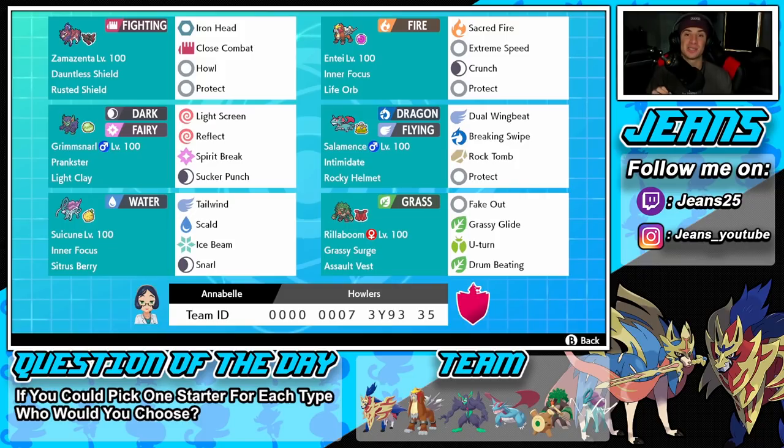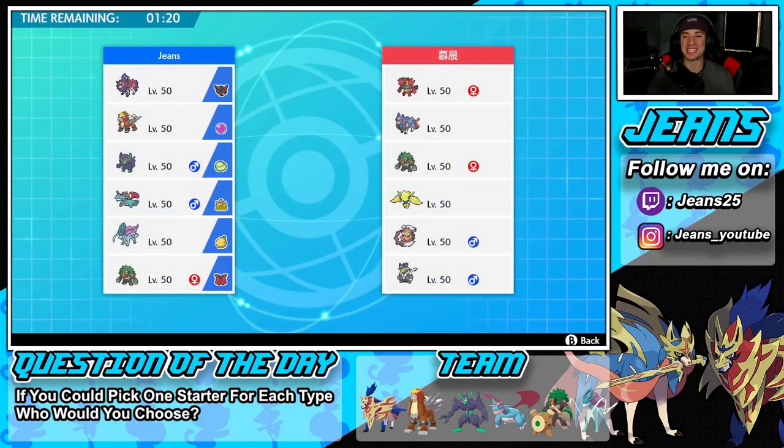Our opponent's team cannot get more meta than this — it's a staple Zacian team. He's got Incineroar, Zacian, Rillaboom, Regieleki, Landorus, and Urshifu. Every single Pokemon is meta with this squad — it's like the Kyogre Tornadus team but with Zacian.